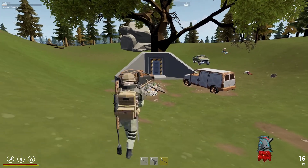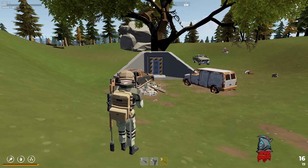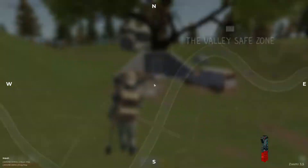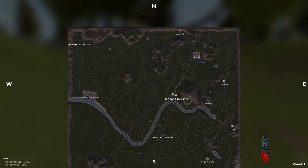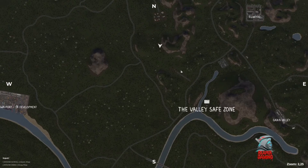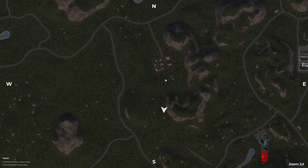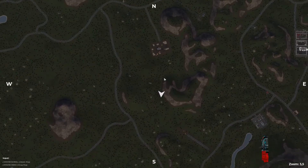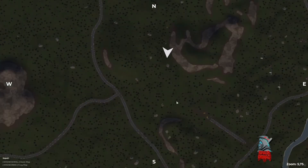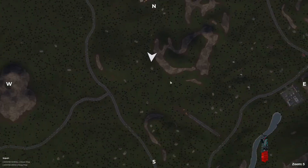This is what it looks like on the outside in third person. Let me go ahead and show you on the map exactly where it is located. So here's my marker. In the northern territory zone you can see we have the construction site, and just south of that over here there's a hill, and right here where my marker is — that's where the bunker is located.